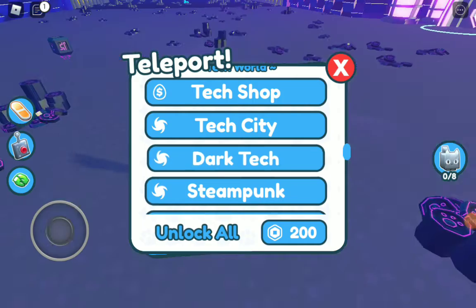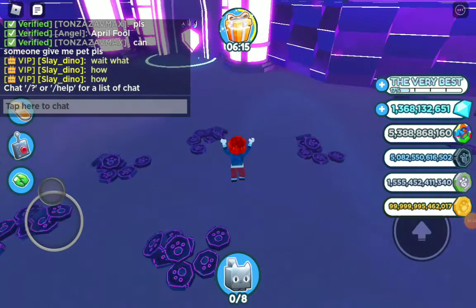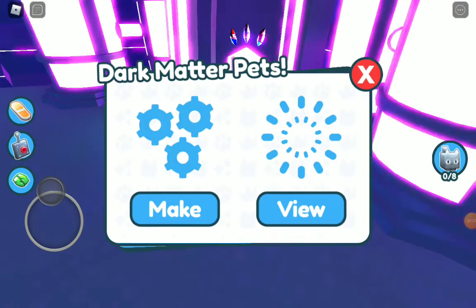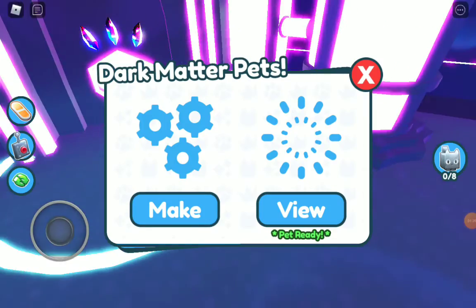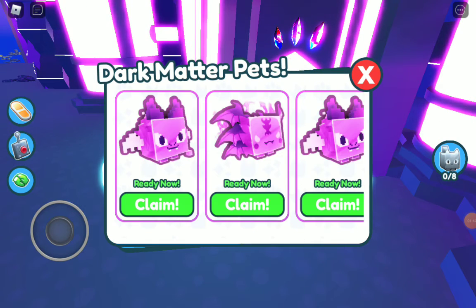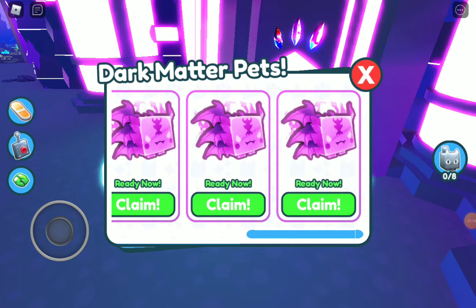Let's check out the new pets I'll be getting from the machine. We're going to go back and at the bottom it says 'pet ready,' so let's click that. We're going to be getting all these pets — I'm going to get them now.